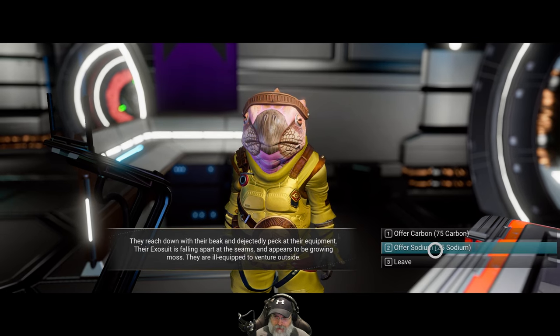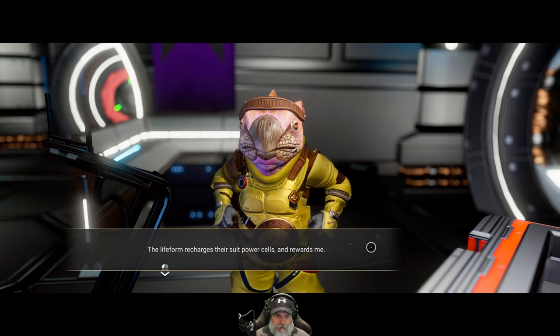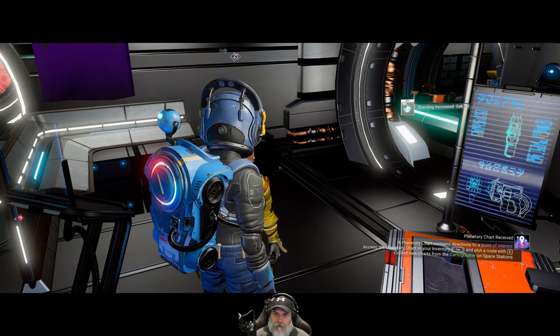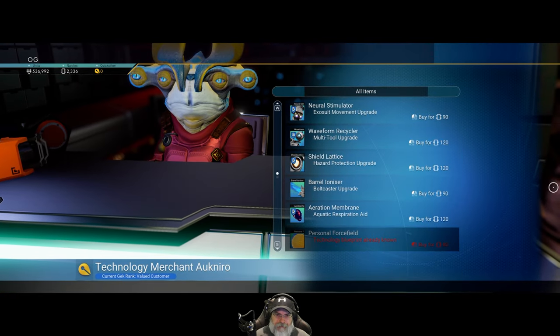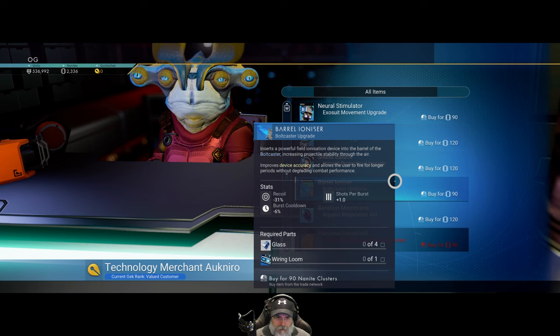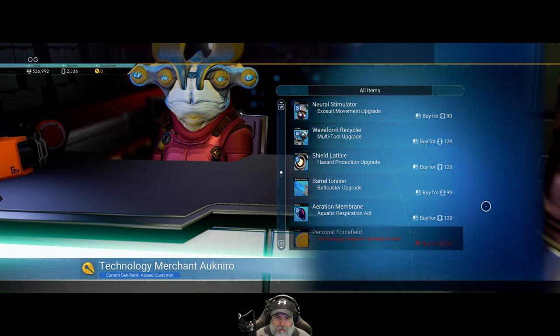They are ill-equipped to venture outside. Sodium for that. The relief trader emits a gas packet - the air around me smells of hope. The life form recharges their suit power cells and rewards me. We got standing. The other thing I think is like fertilizer for gardens, which doesn't do us any good right at the moment. Let's look at your blueprints - digital lattice barrel ionizer bolt caster upgrade at B level. Less recoil, burst cooldown, and one more shot per burst - that wouldn't be terrible I suppose.